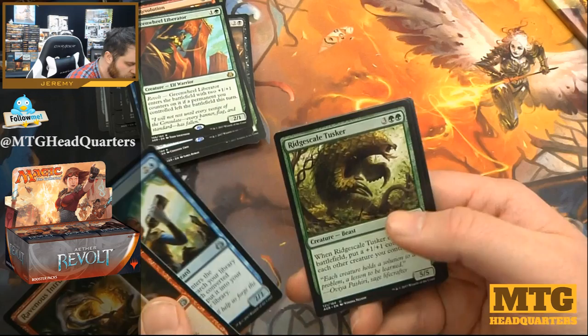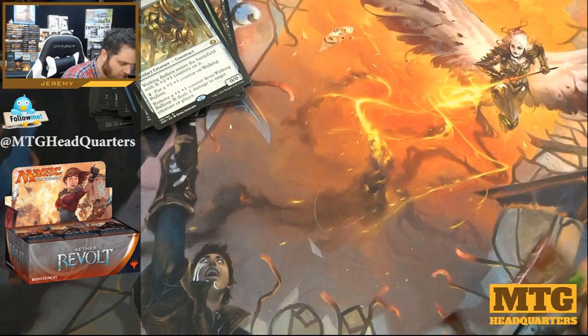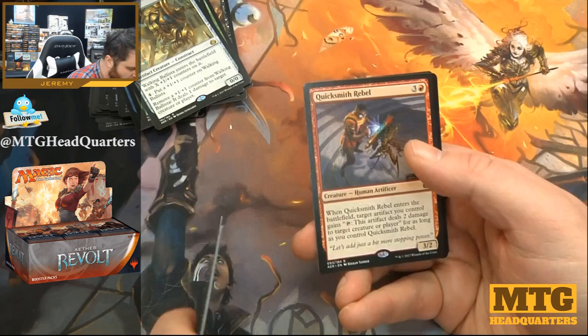Ravenous Intruder, Trophy Mage, Ridgescale Tusker, and Walking Ballista. Ballista could also get pretty busted in EDH where you could generate a buttload of mana — that is an actual unit of measurement. Ravenous Intruder, Shielded Aether Thief, Consulate Dreadnought, and Quicksmith Rebel.